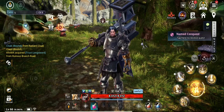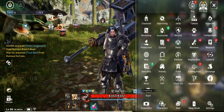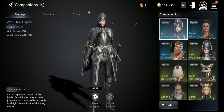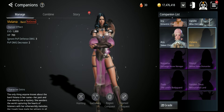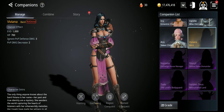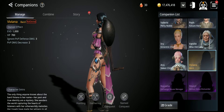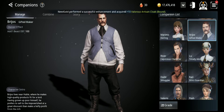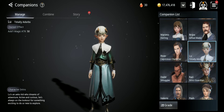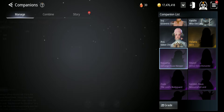You can manage them depending on what you want to focus on and send them to collect different stuff. The highest grade right now is legendary — I don't know if anyone has gotten one yet. She can do hunting, gathering, region conquest, or named conquest. Her effects include 1000 evade, 700 HP, ignore PvP defense, and damage increase in PvP. Unlike mounts or pets where you only get stats for equipped ones, you get the stats from every single companion you own, so the more you have the more CP you gain.